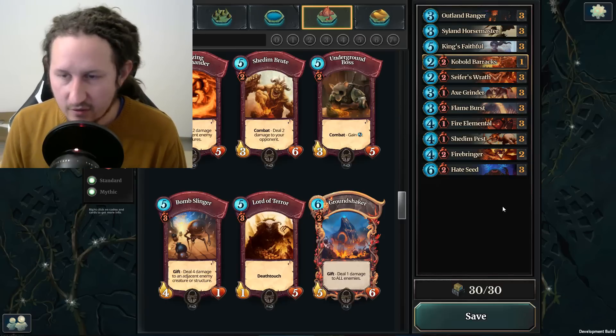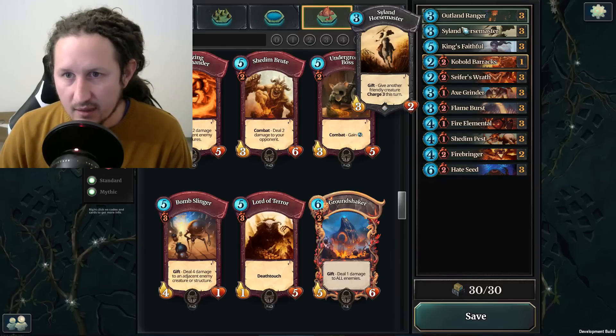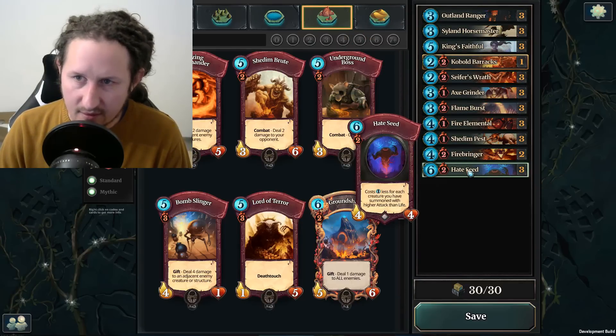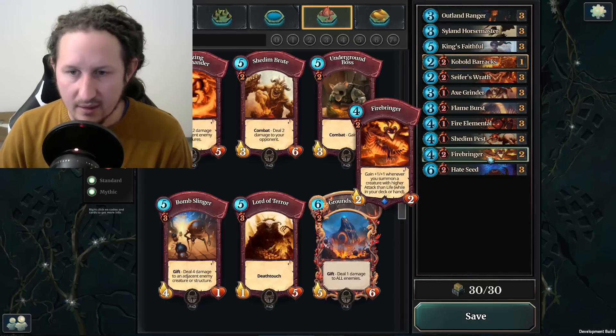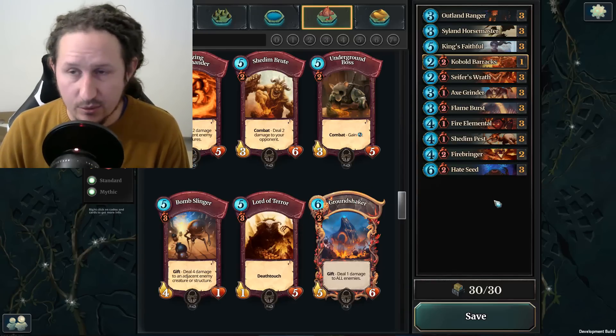This might be obvious for most players, but every single card I'm running — except for the Firebringer, Hate Seed, and Cobalt Barracks — will buff the Firebringer and the Hate Seed because they all have more attack than life. That makes your Firebringer and your Hate Seed really, really valuable. But you don't want to have them too early.